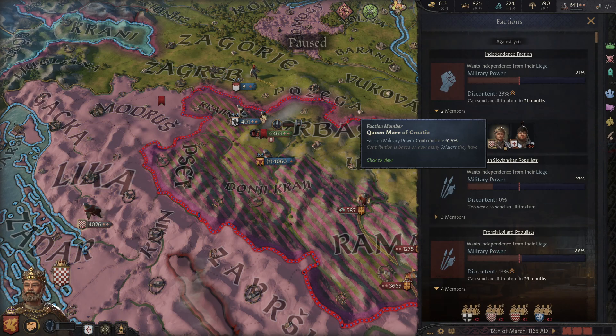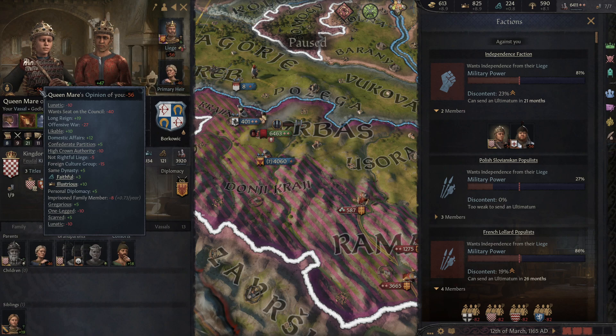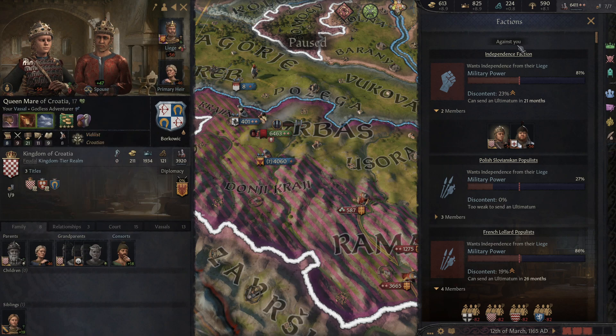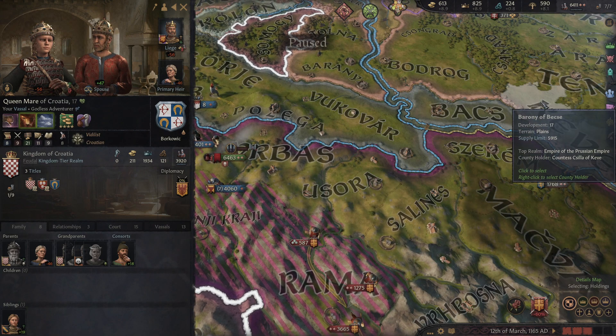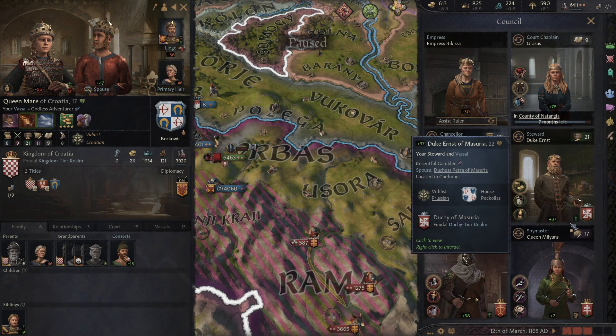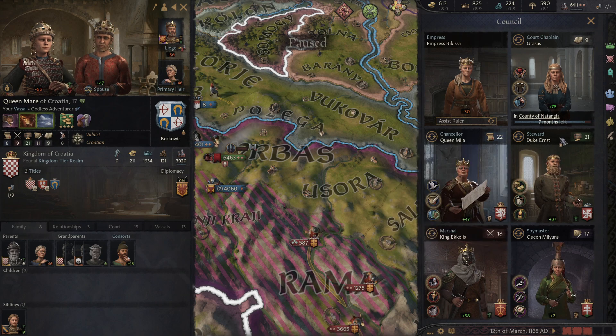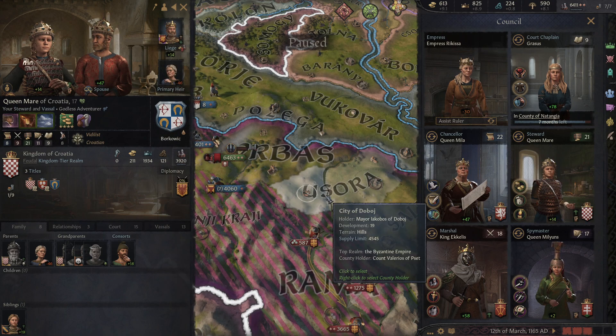This would be the Queen of Croatia. We're literally pushing your claim, lady - why are you so upset? Because she wants a seat on the council. Fair enough. What are you good at? You're actually a good steward - you're actually an equivalent steward to this guy, who is not a powerful vassal.